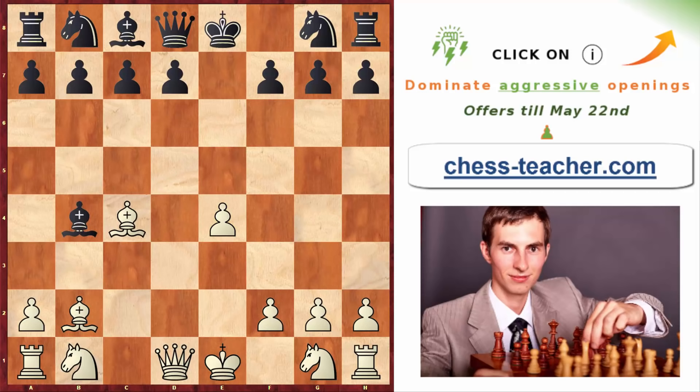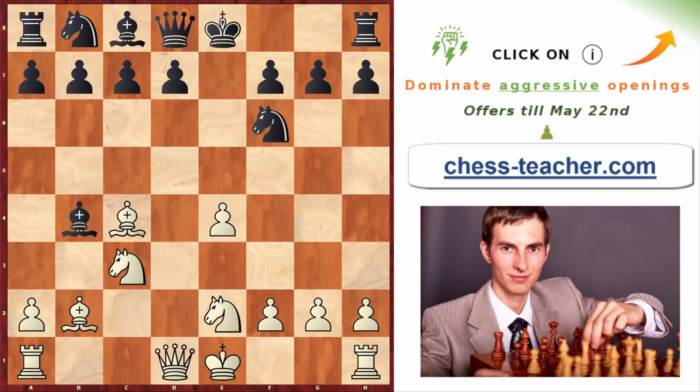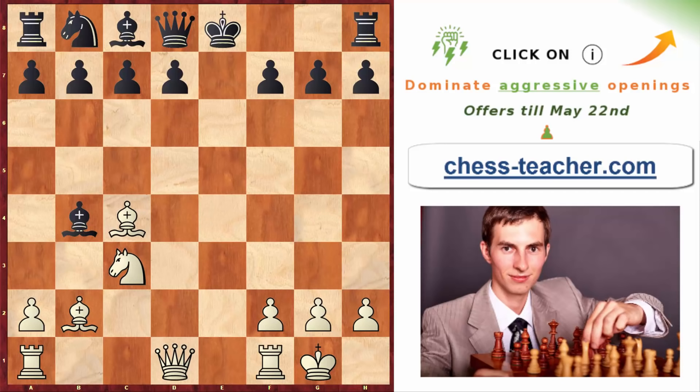If black plays bishop to b4, trying to develop pieces with a tempo, you go knight c3, knight f6, knight e2. Black may decide to capture one more pawn, thinking the knight is pinned. Then you just castle — the black's knight is attacked, so they'll probably trade it off. Black will realize they are greatly underdeveloped and you have too many threats. The most significant is rook to e1, attacking the king right away, so they'll probably castle.